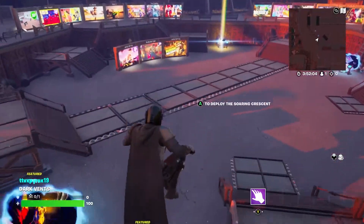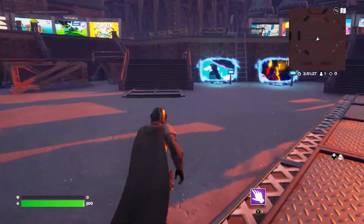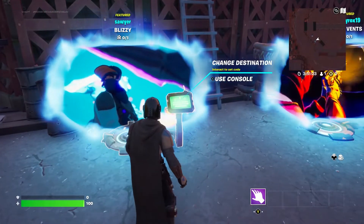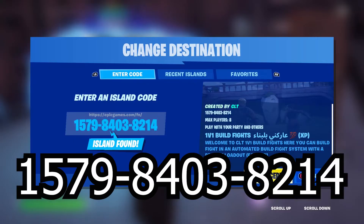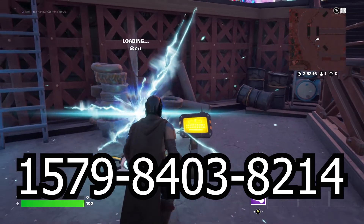The first thing you want to do is head into creative mode. Once you're in creative, go over to the console and put in this code: 1579-8403-8214.